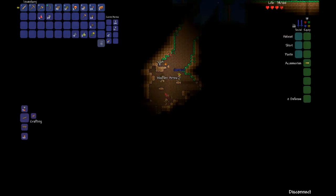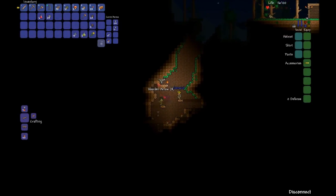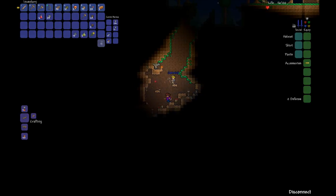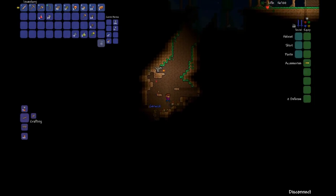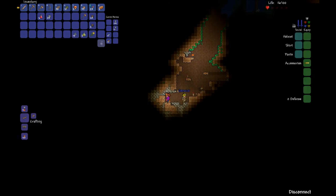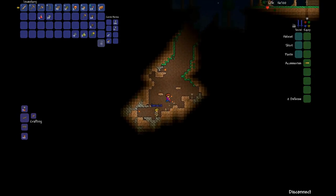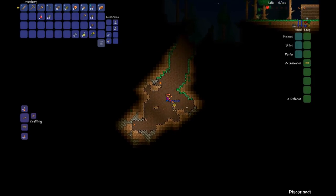That zombie just lagged a lot. I'm almost dead. Dead. Dying. I'm bad. You're almost dead. You're not very good at this. I don't think I have any torches. I have eleven - I lied. You're a liar. You should build a roof so zombies don't fall on us.